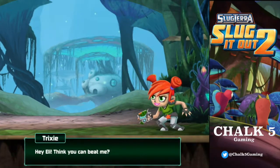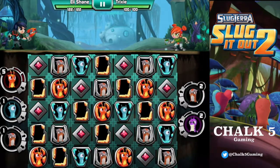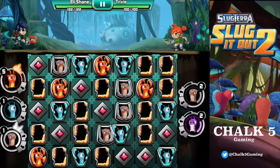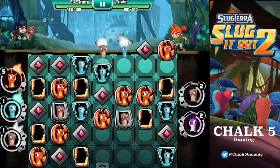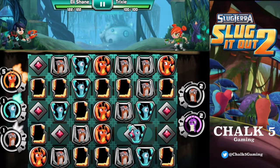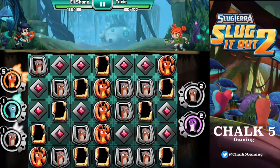Next battle — Trixie. Hey Eli, think you can beat me? I sure do. Let's go. I want to get the Speed Stinger up and get Frost Crawler up. We can go there, get some good ones. I'm trying to be as quick as I can, I don't want to bore you guys. That's a good one — look at the Speed Stinger just bombing ahead.